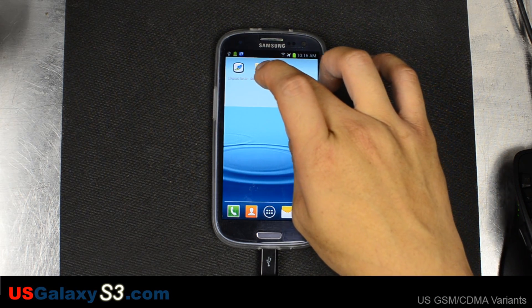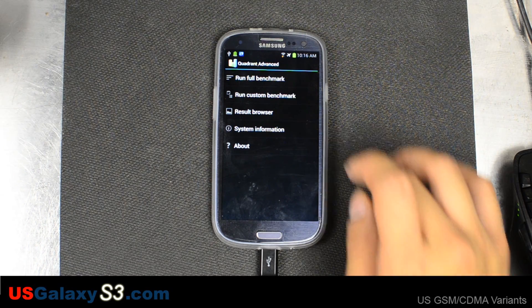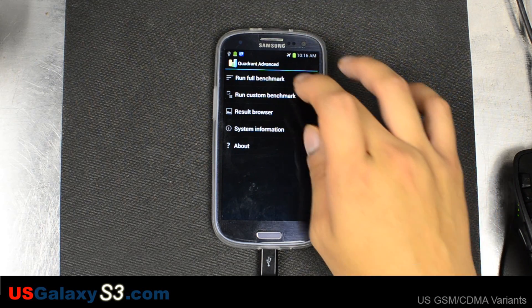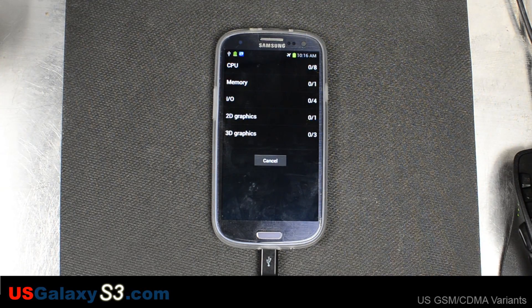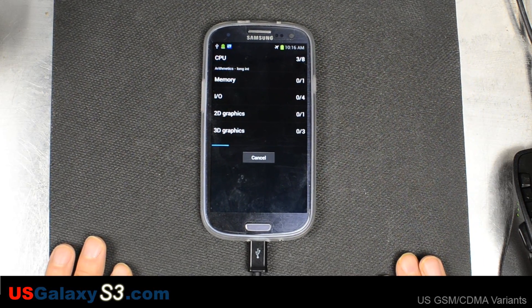First, we're going to run Quadrant Advanced. The phone's in airplane mode. We're going to take Wi-Fi off so it won't get any notifications. Run Full Benchmark. This first one, I'll let it run all the way through and I'll give you the results at the end.